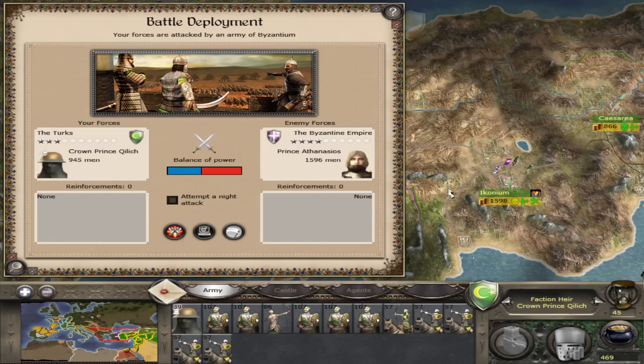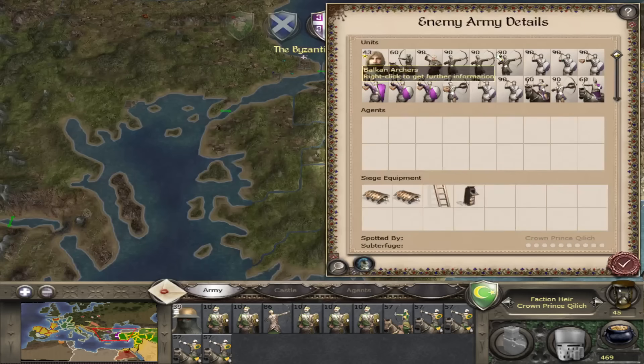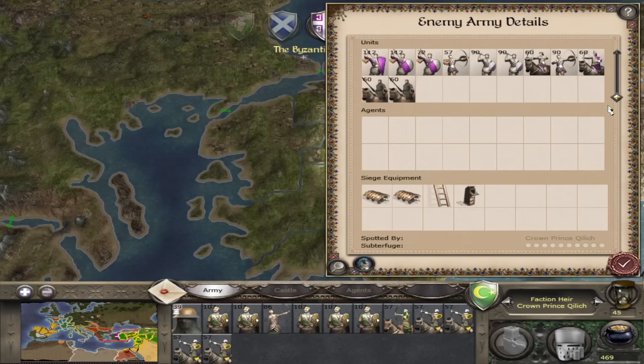At first glance, this doesn't look like a disaster battle. The balance of power seems fine. But let me tell you, this is a really bad situation to be in, because I can overcome the odds if I can command my units. The problem is I can't really do that, because they've used spies to open the gate. What that means is you get no time to deploy, the units are going to be randomly placed around the battlefield, and the enemy — because it's got a lot of cavalry — will rush straight for the town square.